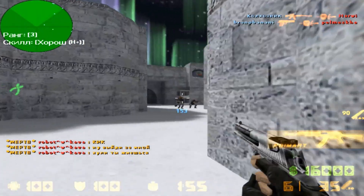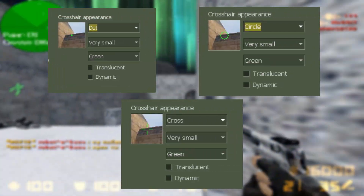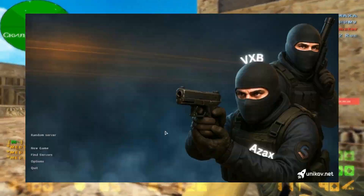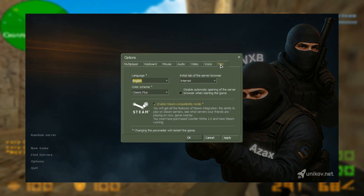Next up — custom crosshair editing. Something we have all been waiting for. You now have more options to edit your crosshair without external configs, right inside the client.